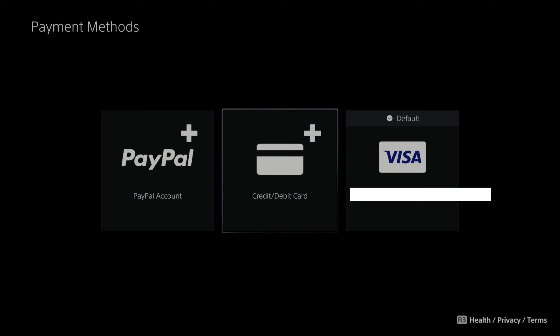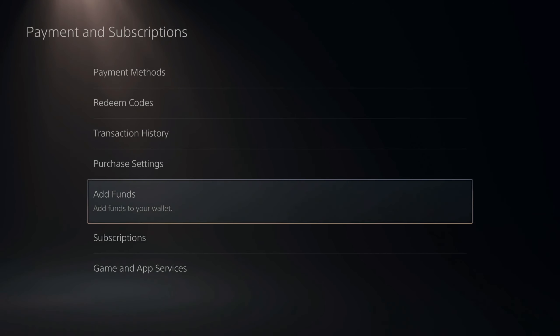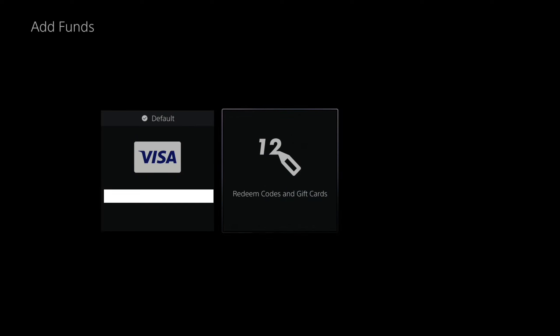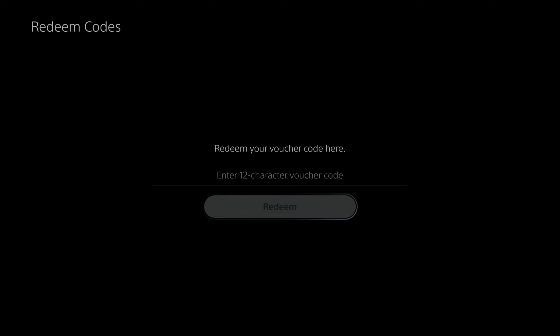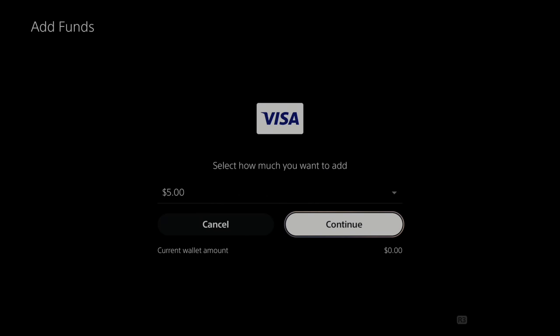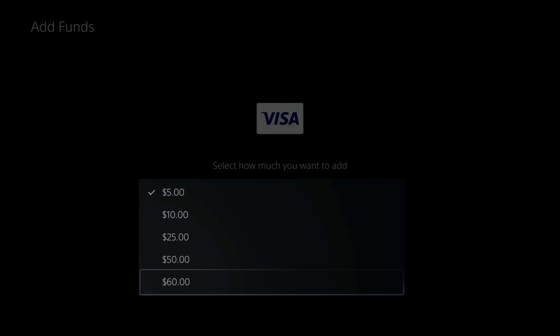Now that we have that added to our account, we can go down to Add Funds right here — Add Funds to your wallet. I already have my credit card listed under here. Or I can go over to Redeem Codes and Gift Cards, then enter the 12-character voucher and go to Redeem. Now let's go to my credit card and select this. We're going to have to select an amount we want to add, and we can go from $5 all the way up to $60.